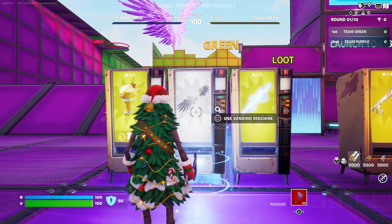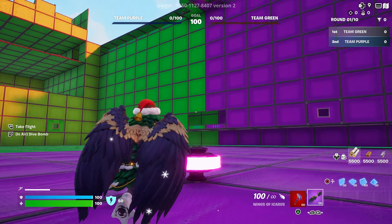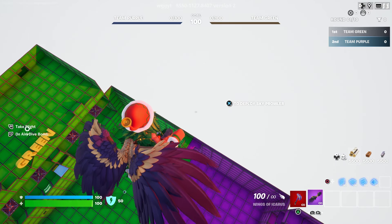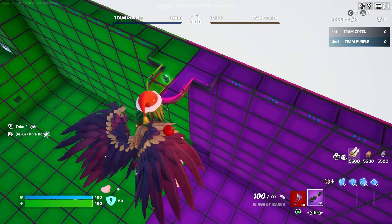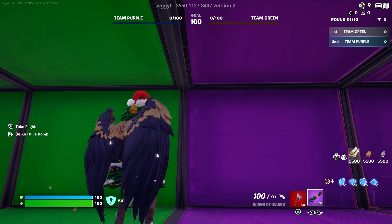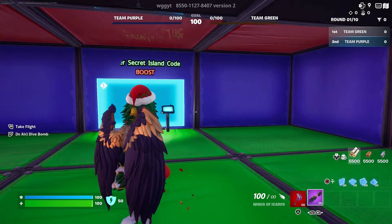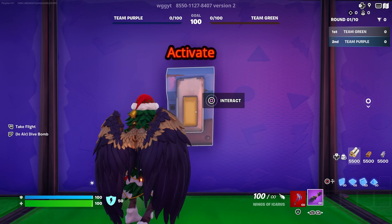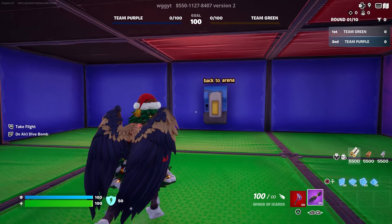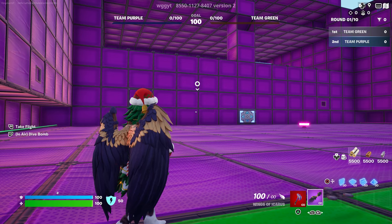The next thing you're going to do is basically grab this, and we are going to go up on the right side. You can use the jumping pad and it will fly you all the way to the top. Use your glider and go to the right side, then go to this corner. There should be a button that says 'activate map' — interact with it and you will teleport. Look on your right side and activate that.